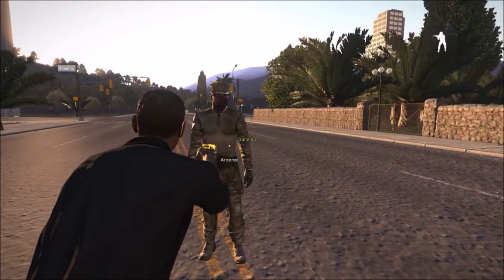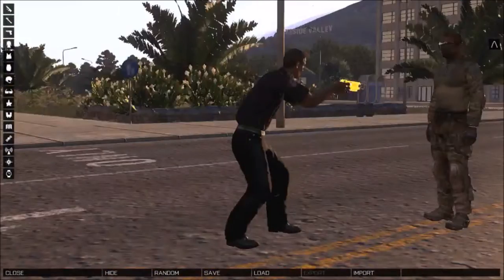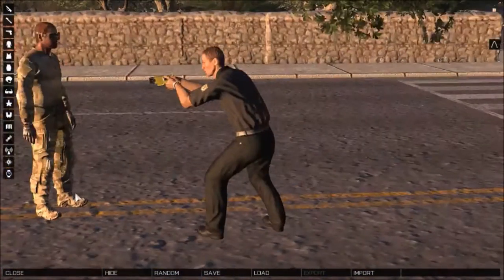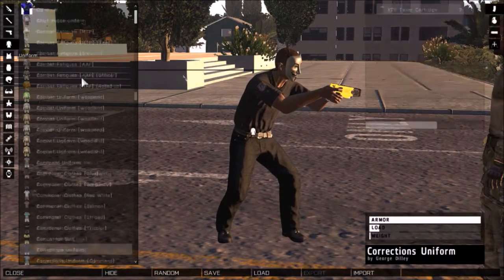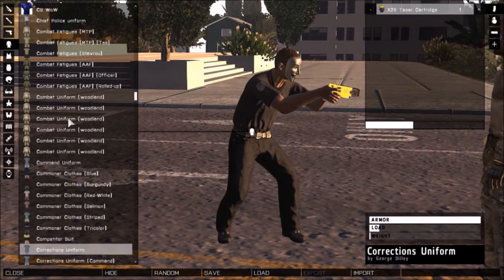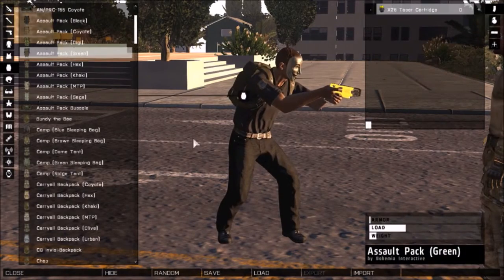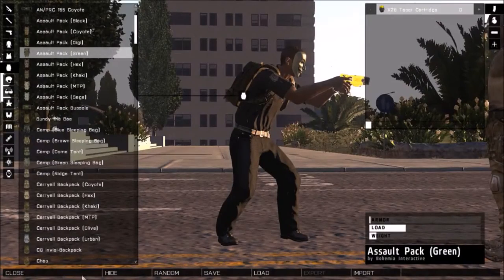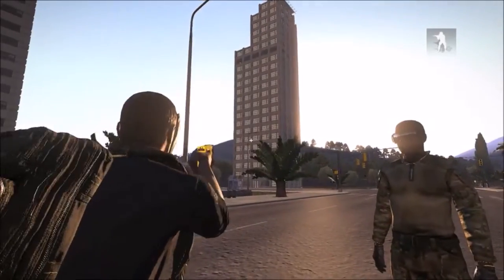When you go up to him and scroll, you get Arsenal. You can let your friends choose what they want — same as I explained with Zeus earlier. You can select on either side to get your options, go through everything including backpacks, then hit Close and you see your equipment there. That's it — it's that simple.